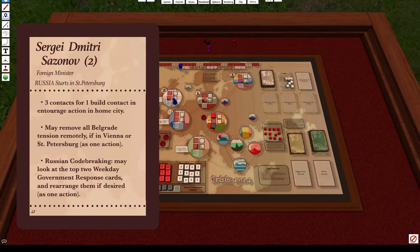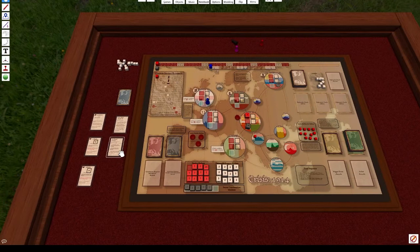Sergei's third ability is Russian code breaking. He may look at the top two weekday government response cards and rearrange them if he desires, as one action. So he could take the first two cards off the deck, look at them, and then put them back in whatever order he wants.